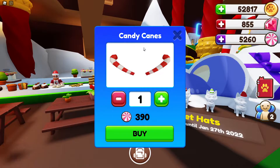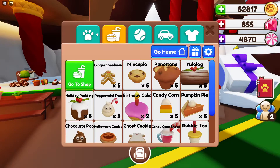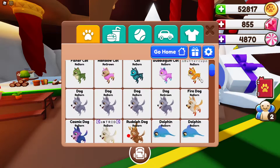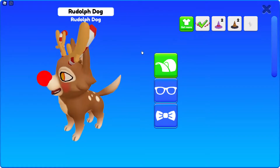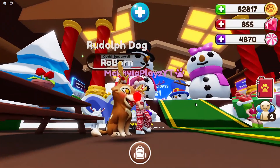First of all, we have the candy cane ear accessories. We'll buy one for now and get a holiday pet to put it on. I think the candy cane ears would look really good on the Rudolph dog - and here we go! Oh, it looks so cute! We got the antlers and the candy cane ears.